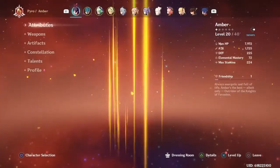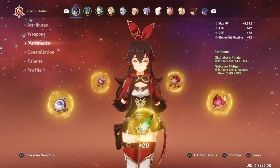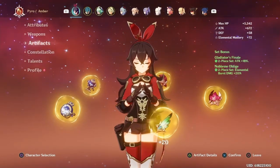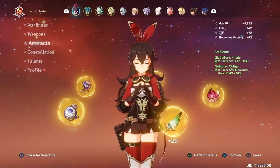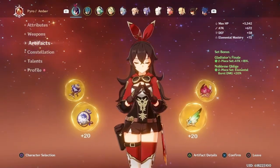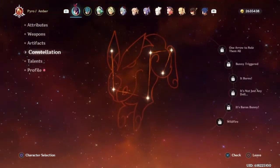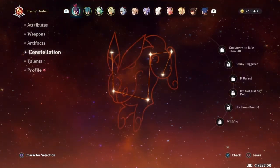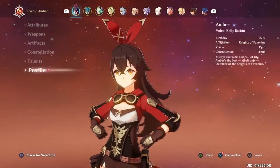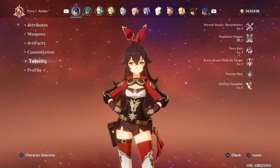I already equipped an artifact set. I'll show you — this is her damage ratio and her artifact set is not exactly desired. I'm only using two-piece Noblesse Oblige because I really don't have another two-piece that works on her. I think the big thing that's actually gonna hurt her damage isn't her level, it's her talent level honestly — like level one.